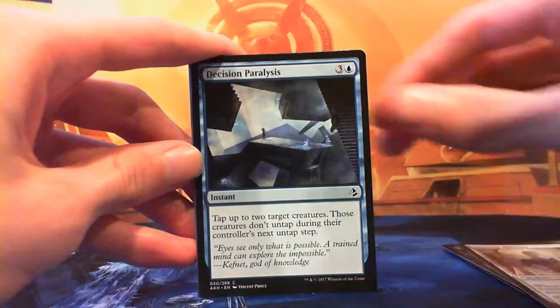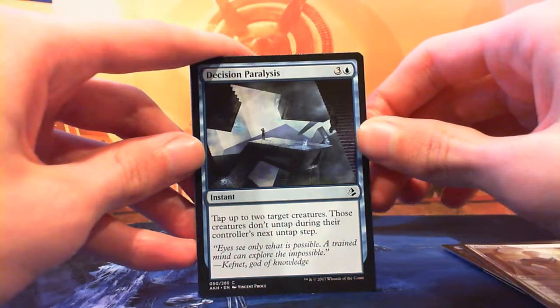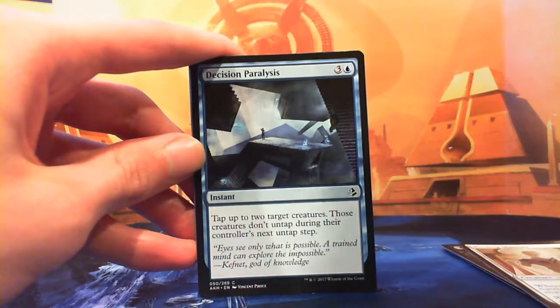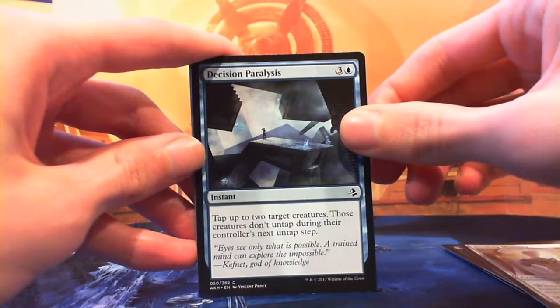Decision Paralysis — three and a blue for an instant. Tap up to two target creatures; those creatures don't untap during their controller's next untap step. If you're looking for control this is a pretty good one. Four mana instant — on their turn, those two big things or that hasty creature you just brought in? That's not attacking this turn or the next turn. Pretty good card.